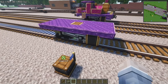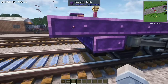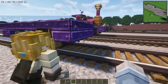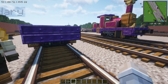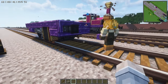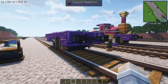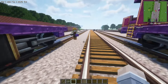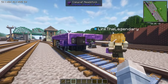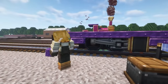Then you want to put a double set of slabs towards the front and towards the very back, just like that. After that, go ahead and grab a copycat headstock, buffer, and a coupler. Go all the way to the back — same thing: coupler and two buffers.